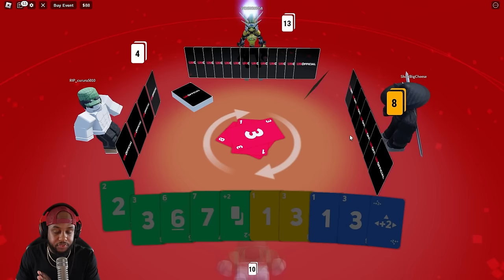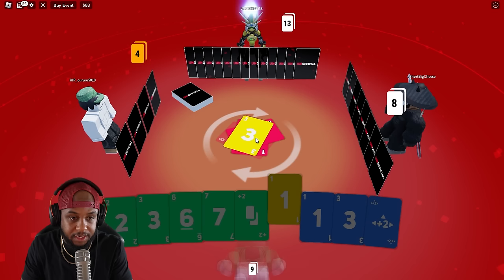And then you have to play that one card and win. I have a three in yellow, so I put the three over the red. That way I can switch the color.